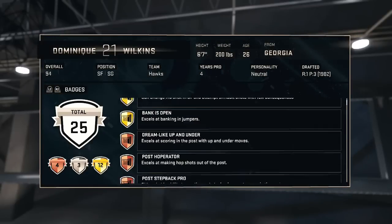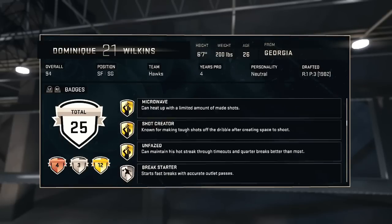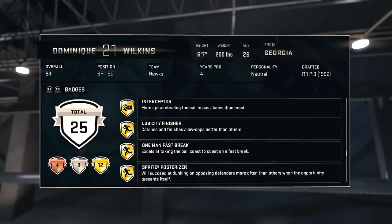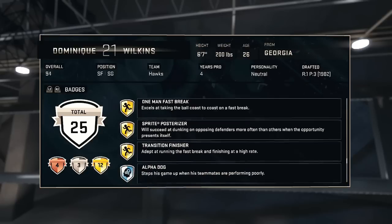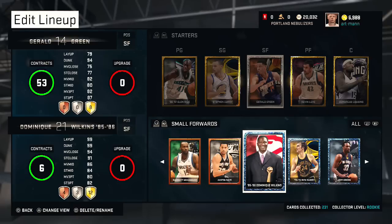His badges include Acrobat, Bank is Open, Dead Eye, Microwave, Shot Creator, and Unfazed — Dead Eye is probably the biggest one. He's also got Posterizer, One Man Fast Break, Lob City Finisher, and Transition Finisher. This guy will be a beast.